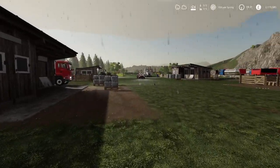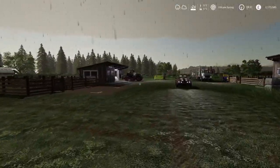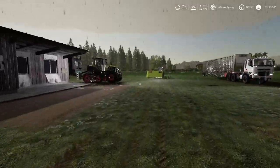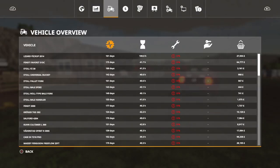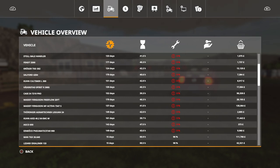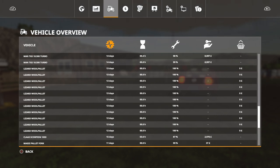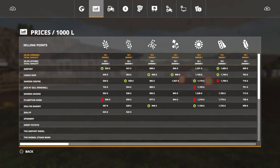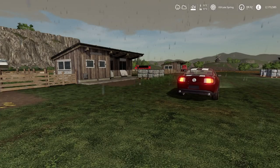All in all, the Dorsets and the Suffolks are the best. As for the wool bales, going into the vehicle overview, the bales are all still listed at 100% - they haven't degraded one single bit even though I left them out all this time. The new ones just coming in are also at 100%. The animal upkeep in the finances is showing all zeros, so I'm not sure what the deal is with that.